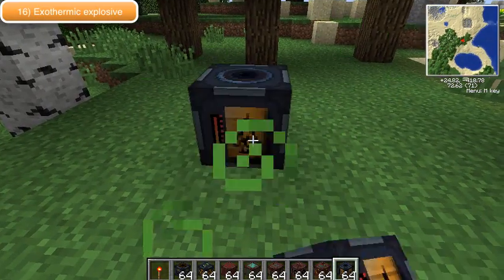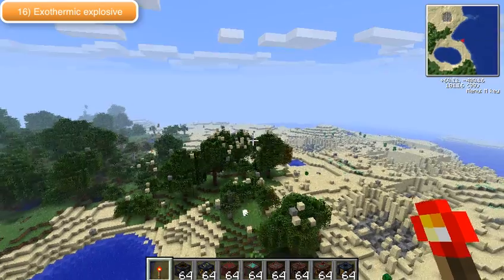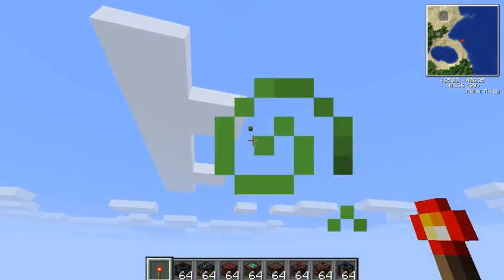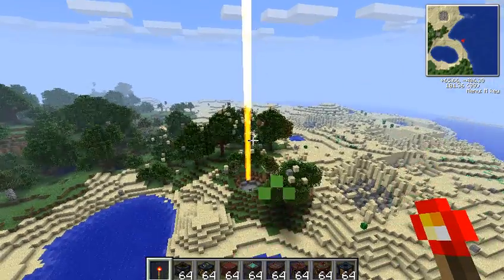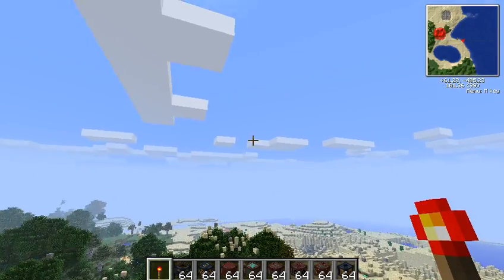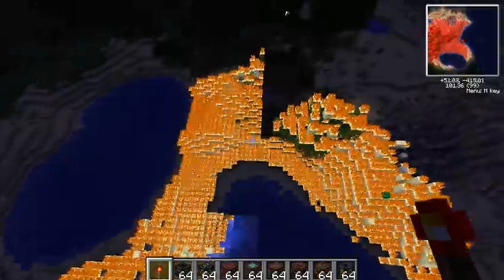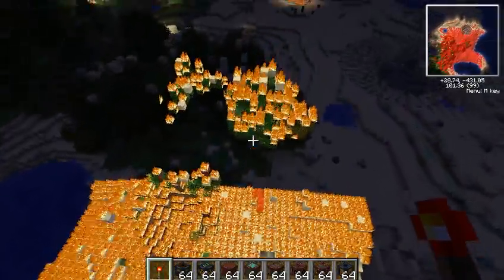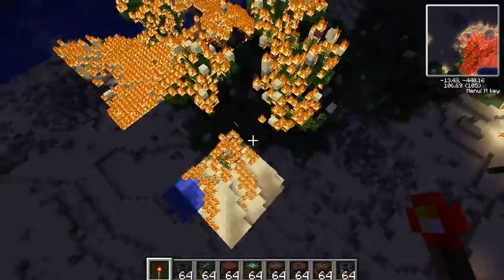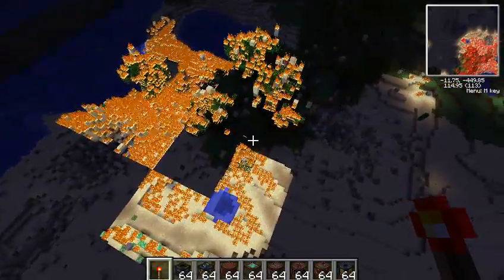This next one is the exothermic explosive. This is a very nice feature of the mod pack which I haven't seen done in any other more-explosions or more-TNT mods. It sends up a big ray of light, and in a second you'll see that it actually changes day to night and sends out one of the biggest radiuses in this whole explosive section of the mod, and it sets it all alight. As you can see on the minimap, that whole place is lit up.